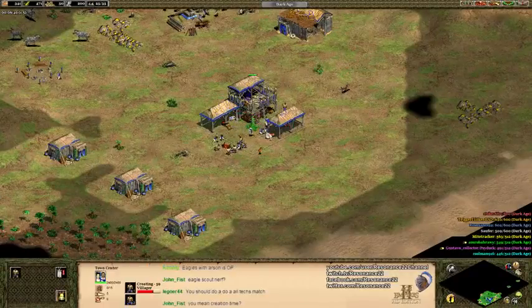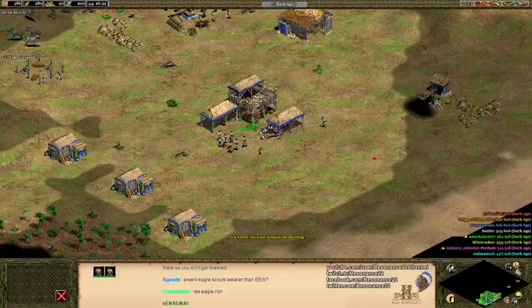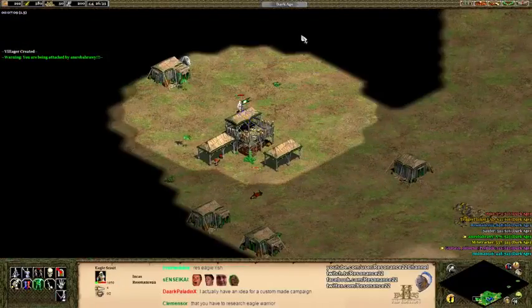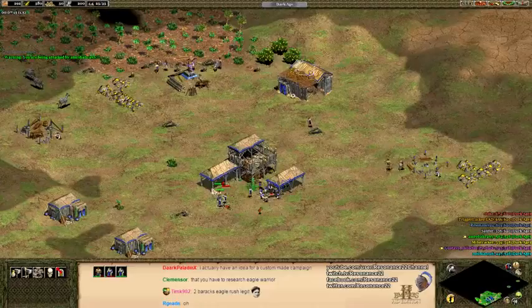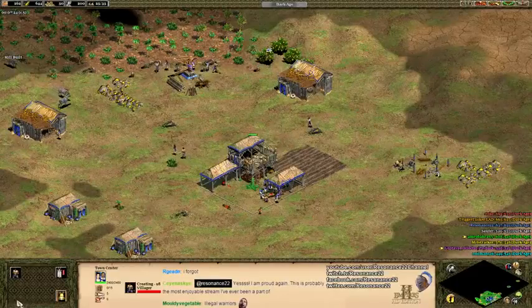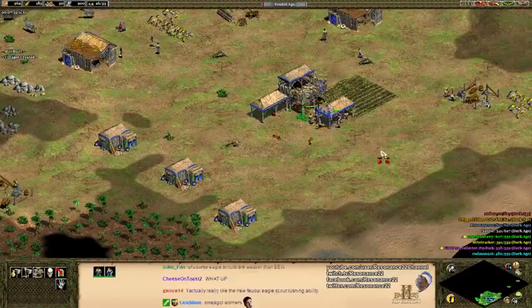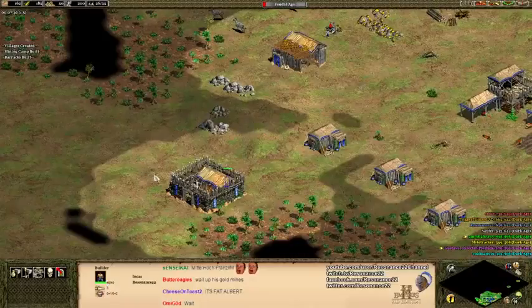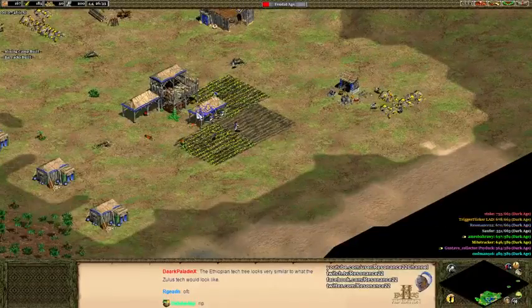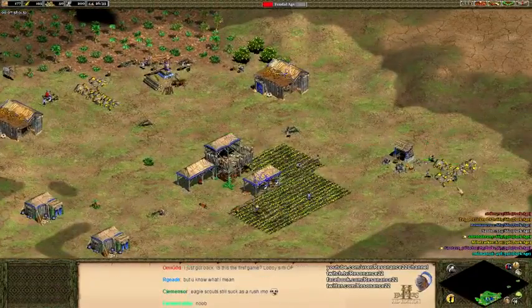I'm going to build that mining camp. Unfortunately I walked into the wrong neighborhood and lost my scout, but thankfully in African Kingdoms they made it so you can build eagle scouts in the feudal age rather than waiting until castle age to make eagle warriors. You still have to upgrade them, but this could be interesting since the eagle scout costs 50 gold.